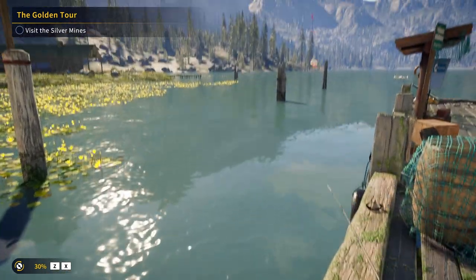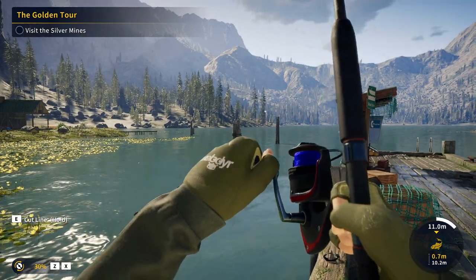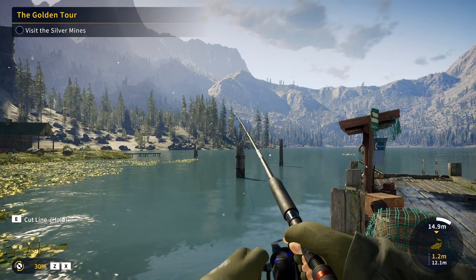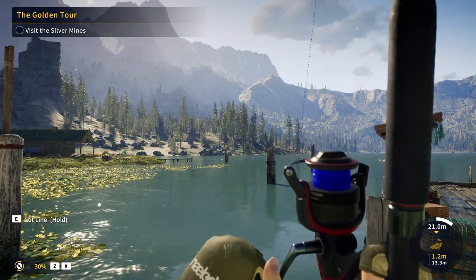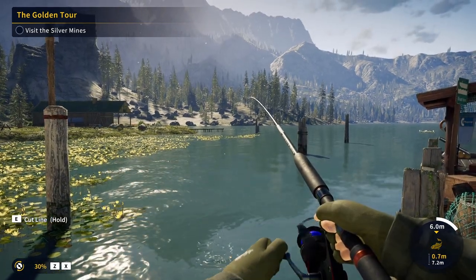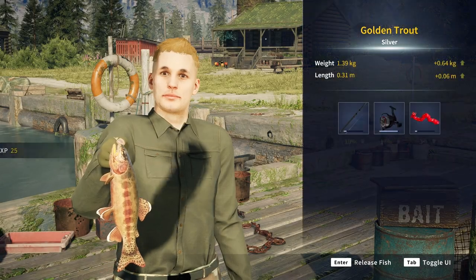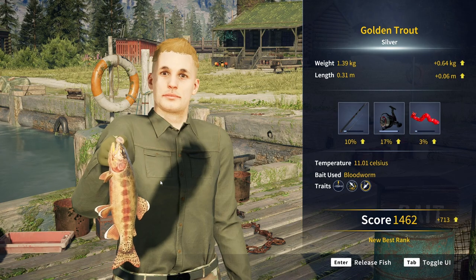I spot a trout and there he is. The good news is the new line is not going to break — the tension is nowhere near the limit. The new line is working as expected, and now the only issue is the reel; it doesn't have the strength and power to pull the fish. Luckily he gets tired and we reel him in. It's a decent-sized fish — a silver golden trout — and man, that's a nice-looking fish. They did a great job with the models.